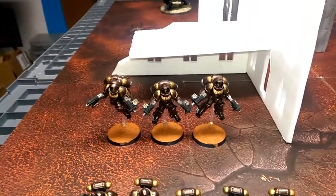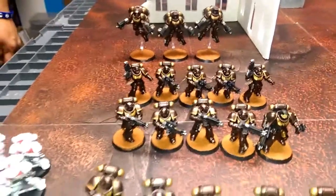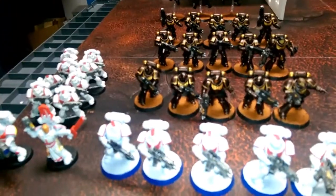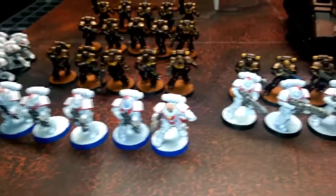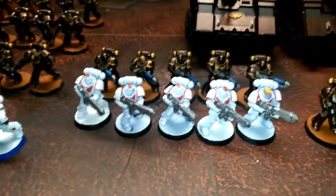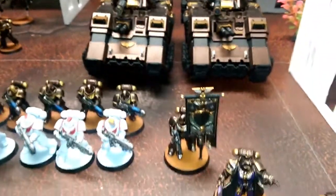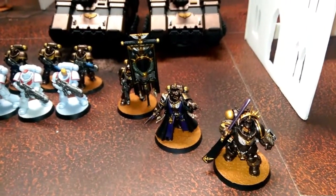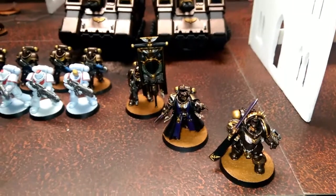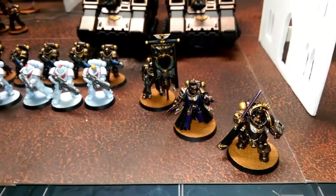The chapter tactic for Iron Hands is a six-up feel no pain. I'm probably still going to use Storm of Fire for the Warlord trait. No command points spent to make him a chapter master — just a standard captain. And this is our Iron Hands for this game.